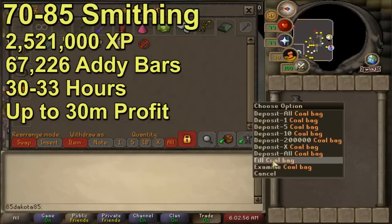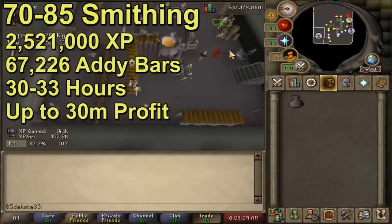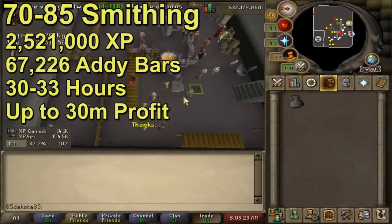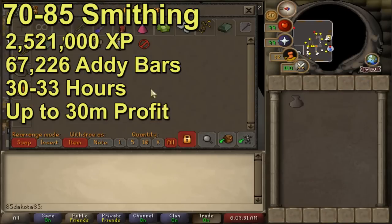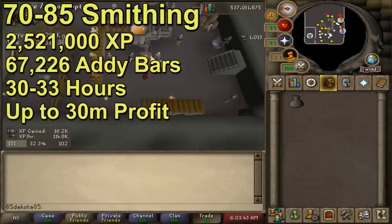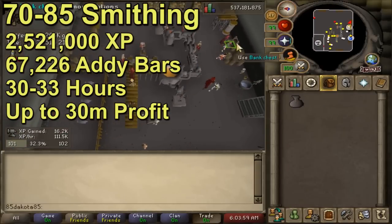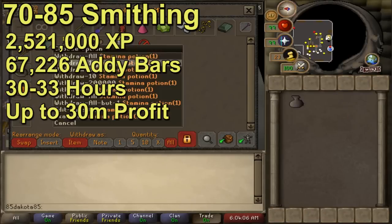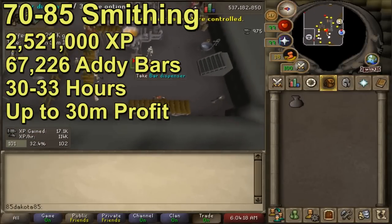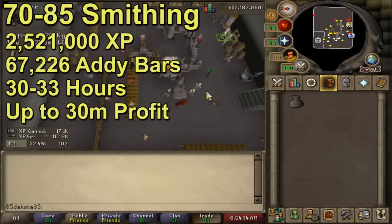67k addy bars is not only 67k addy ore but just about 200,000 coal would be required. That is a ridiculous amount of coal to try to buy at once. In fact you can only buy 13,000 coal on the GE every four hours, so unless you have a friend to help you buy, you are going to need to put in a large coal offer overnight. You don't have to be able to buy all 200,000 coal or 67k addy ore at once - even if you could only buy like 1,000 to 5,000 addy bars worth of supplies, you could then go make those bars, go back to the GE, sell all the bars, and get a little bit more in supplies. The more money that you have, the more supplies you can stock up, and the less trips to the GE.